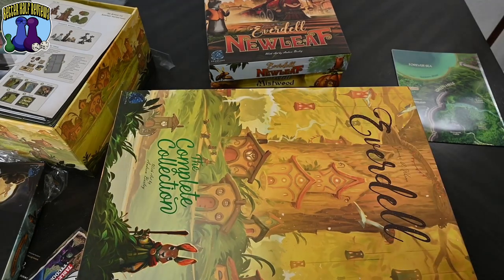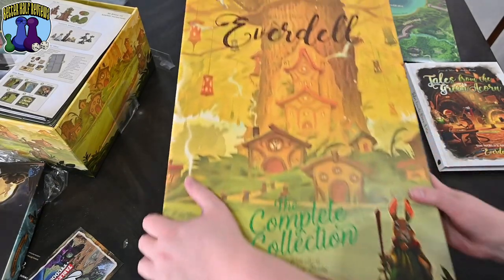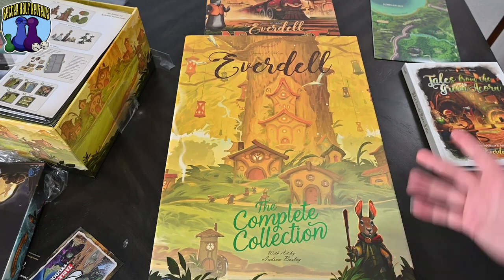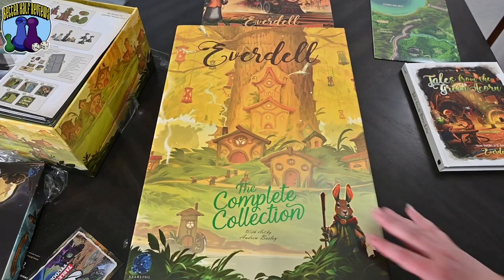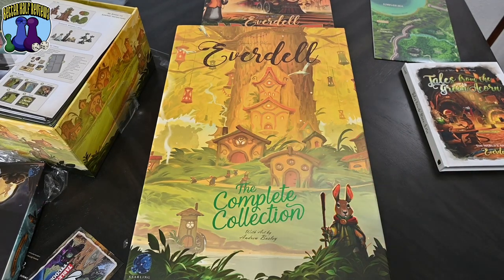So that's everything we got for Everdell — the complete collection. I might make another video of reboxing and putting it all together. Pretty good quality for the most part, though some of the inserts are a little thin in my opinion, and I wish there was a bit more padding and packaging. But everything looks pretty good and I'm so excited! I'll catch you next time — this is Allison with Better Half Reviews. Have a good one!